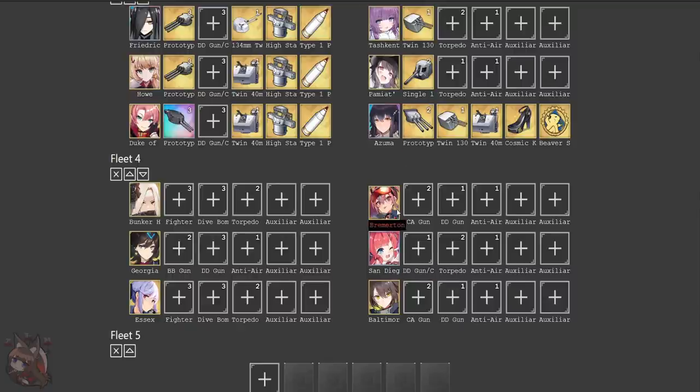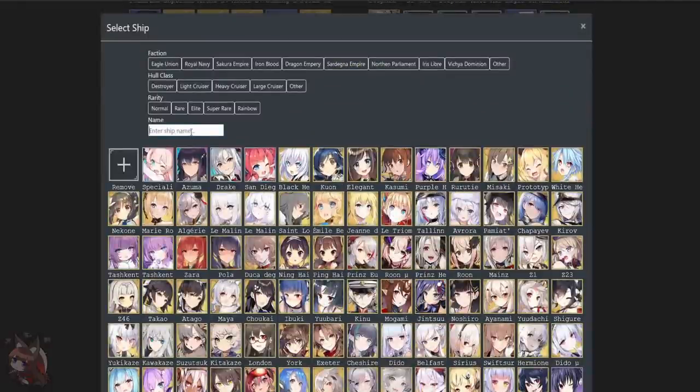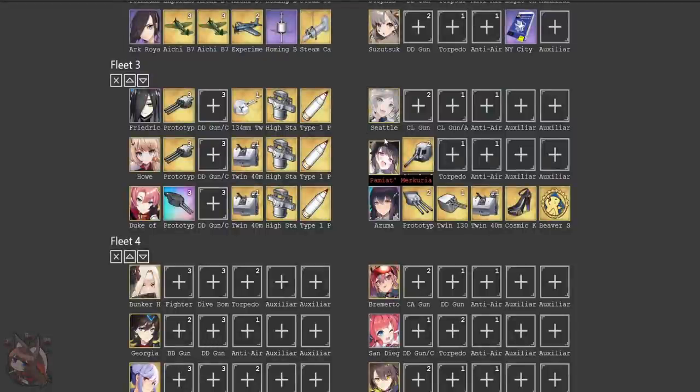One other thing this reminds me of: for the battleship fleet, you primarily want one slow. Let's say you want to use Pymat and get rid of Tashkent. You might want to actually use something like Seattle, which would be fantastic for tanking. You'd put Azuma in the front and Seattle in the back.